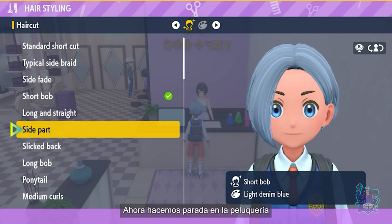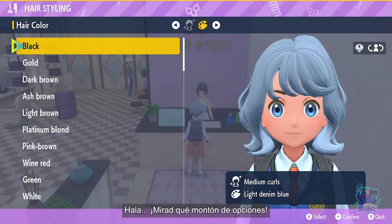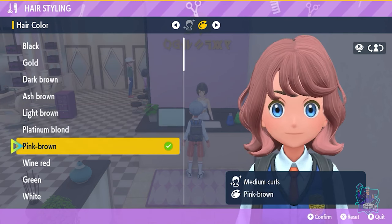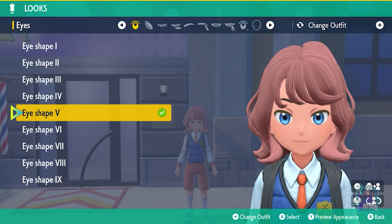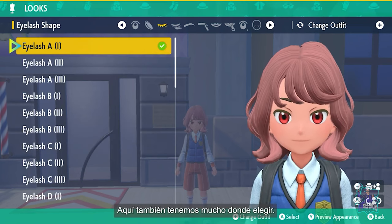This Trainer's heading into a hair salon to spice things up! Wow! Look at all these options! How are you supposed to choose? I kinda wanna try that hairstyle, too! And now to complete the look! Plenty to choose from here, too!